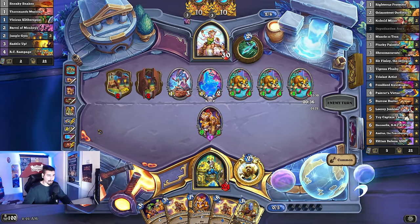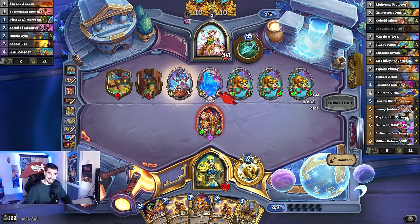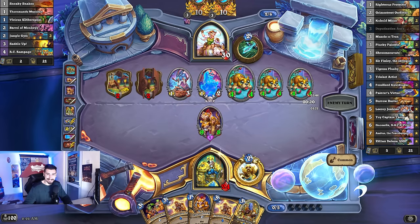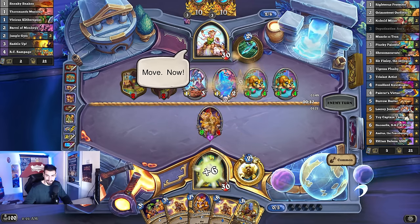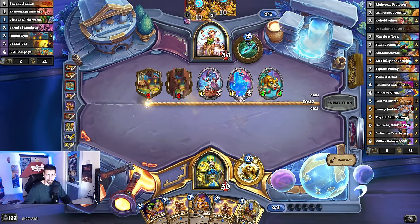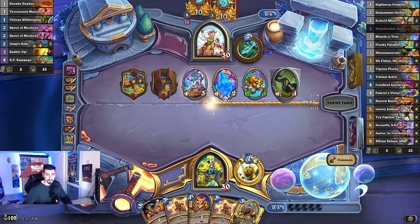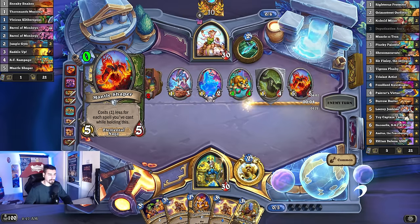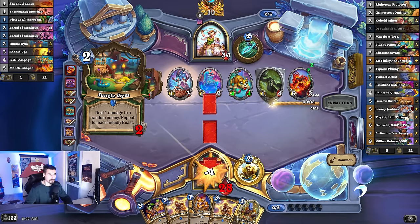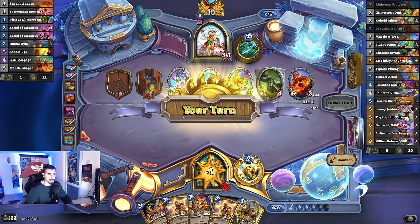Yeah. 4 mana 12/12 — apparently that's something. And it has rush, you know. 4 mana 12/12 plus rush. That sounds balanced. Move now. Magic and magma go hand in hand. Wow, that's so much trauma.